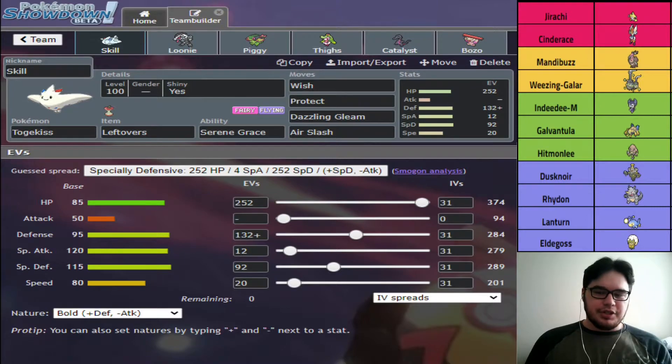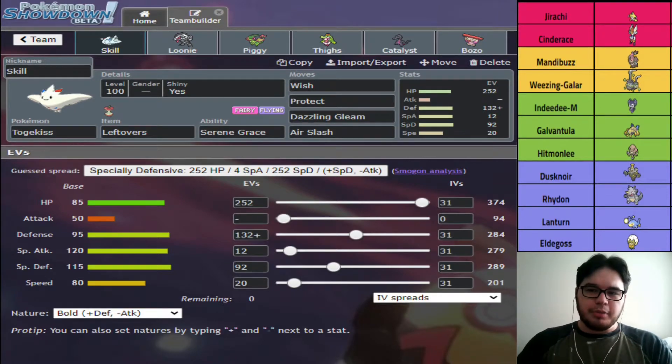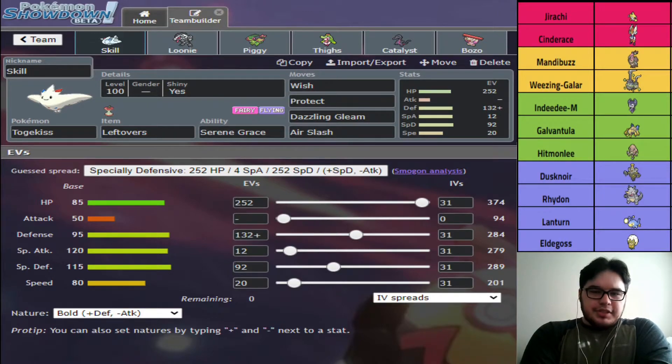I already don't like my matchup a lot. I think they have to bring Mandibuzz, Wheezing, Indeedy, and Cinderace. Lantern walls a lot of my team, but I don't think they really like Lantern that much — from what I was hearing them talk about last night in voice chat, they've already dropped Lantern for another Pokemon. So I doubt they're bringing Lantern into this match. We'll probably see Jirachi. Hopefully we don't see Galvantula — if we don't see Galvantula I'll be happy because then the webs won't be up for Salazzle, which actually does a lot of work against this team.